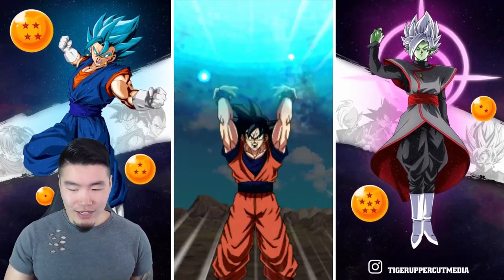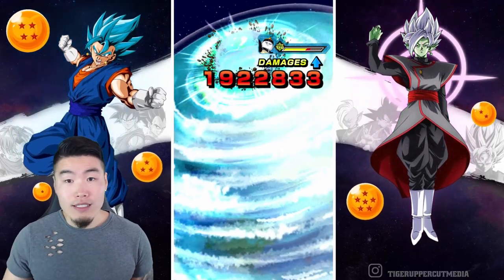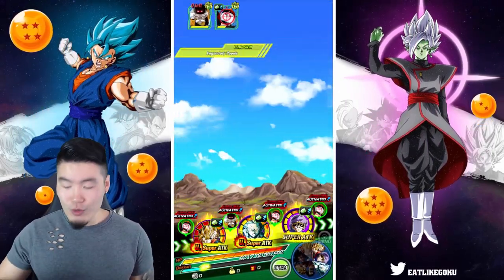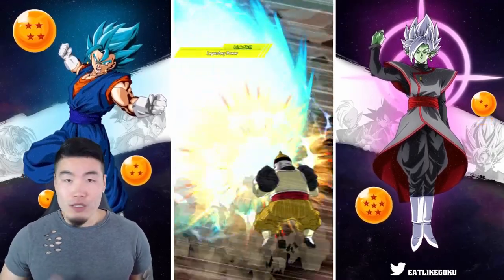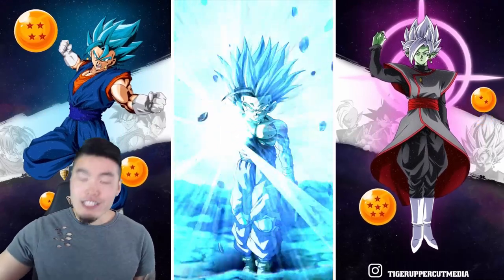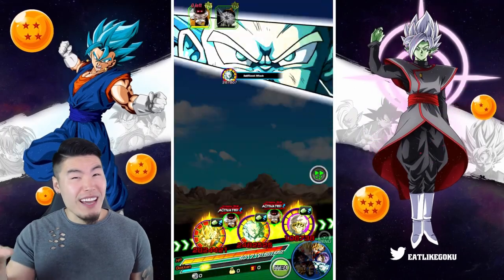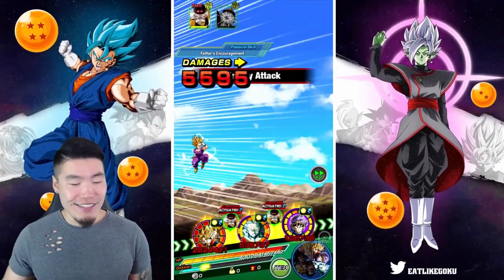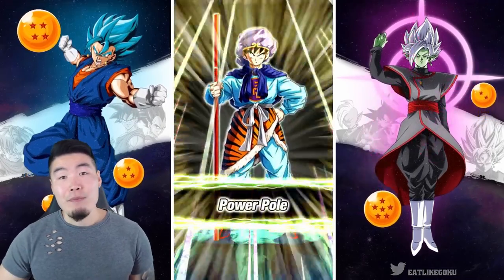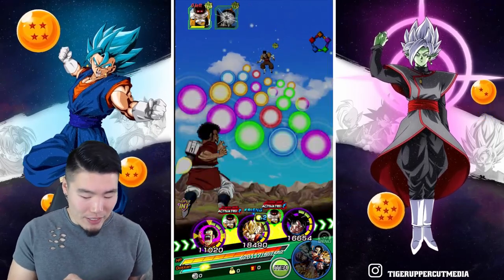We got the LR Androids - we have the original LR Androids 17 and 18, we have a new 16, a new LR Cell, and so on. It's time that some of the lesser Androids got some love, including the GT Androids too. I know they're not as hype as the original Androids, especially 17 and 18. I feel like if we could get a Friend Summon LR of some kind, that'd be pretty nice.